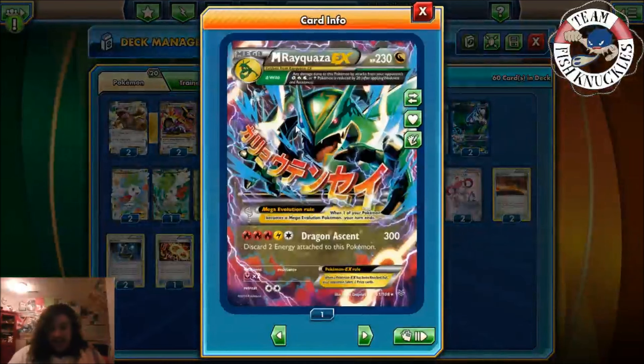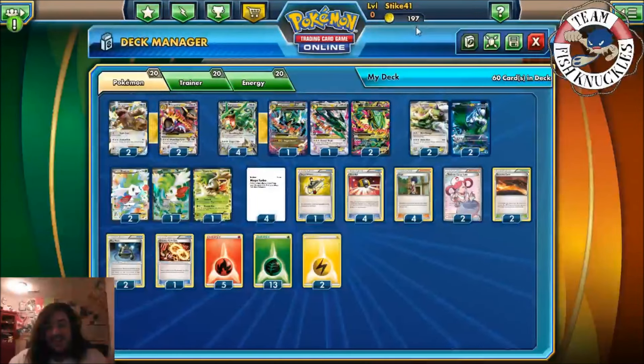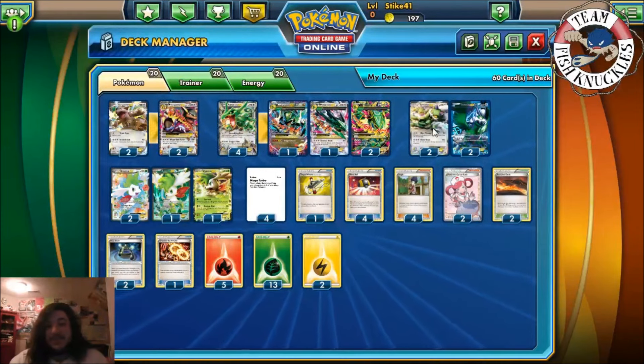Mega Rayquaza's Dragon Ascent does 300 damage, discard two energy cards attached to your Pokemon, and it has Delta Wild — any damage done by your opponent's Grass, Fire, Water, or Lightning Pokemon is reduced by 20. We play three Mega Rayquaza with Emerald Break — 30 times the number of your Bench Pokemon. I don't even see Skyfield, so we can only do max 150 with Mega Rayquaza.